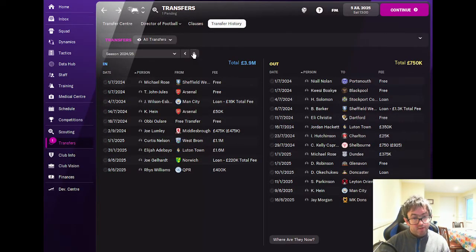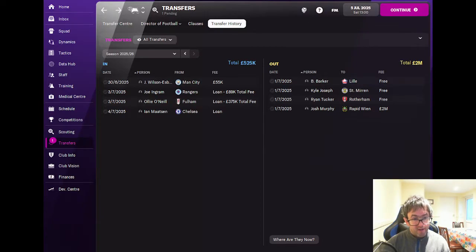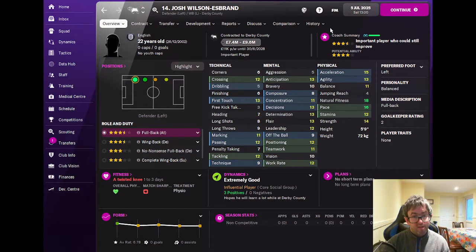We then made Josh Wilson-Esbrand's loan move from last season permanent, paying Manchester City £55,000 to make that happen. As he is now: three and a half star current ability, four star potential, 22 years of age, left back — and he'll be a very solid contributor for us in the coming season.